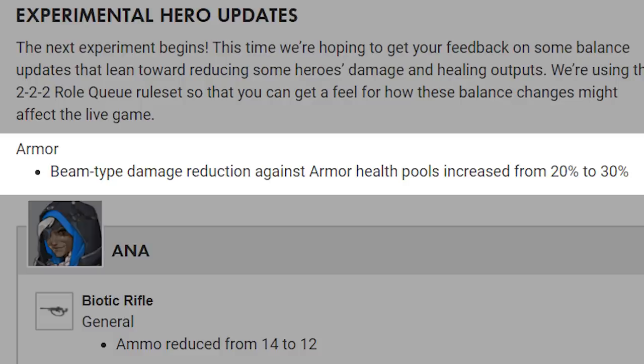There's one general change to armor: beam type damage reduction against armor health pools has been increased from 20% to 30%. So before, if you were Zarya, Moira, or Symmetra and shooting at armor, the damage reduction used to be 20%, but now the damage reduction is 30%.